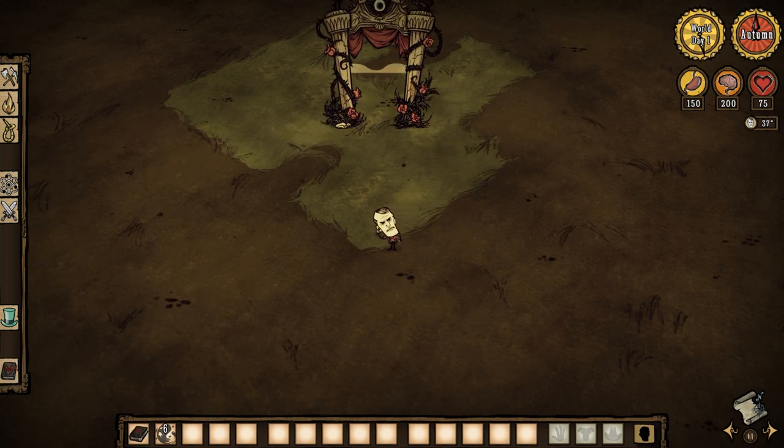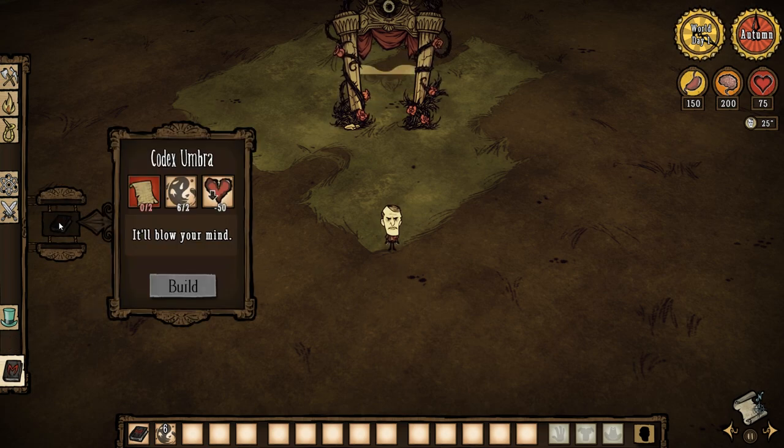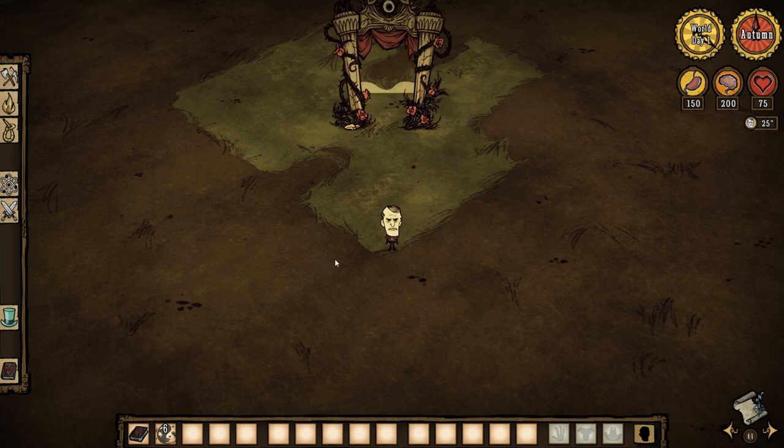If you were to have destroyed the Codex Umbra in the singleplayer version, you would have the book returned to your inventory if the world was reloaded. Now the book must be crafted if it was destroyed or lost. The crafting recipe for the book is 2 papyrus, 2 nightmare fuel, and 50 of your health, so be careful not to lose it.